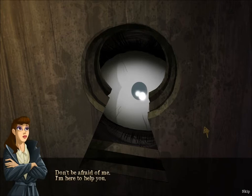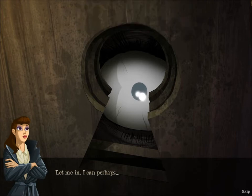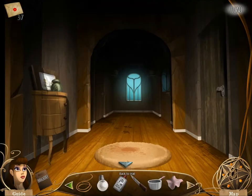Go away, leave me be. You got it. Don't be afraid of me. I'm here to help you. I'm afraid of it. I just want to see my husband, Atsuhito, again. Let me in. I can — perhaps... If you manage to open the door, then you can come in. Otherwise, leave me be. Okay. Goodbye. So long.